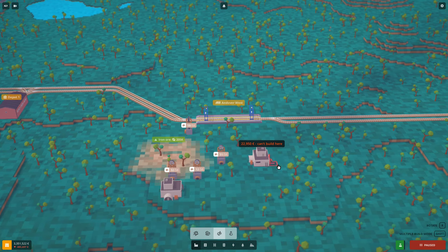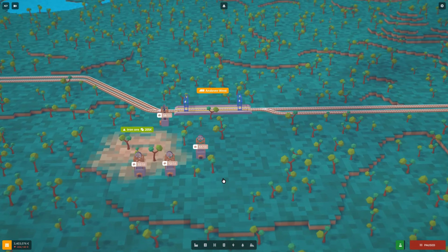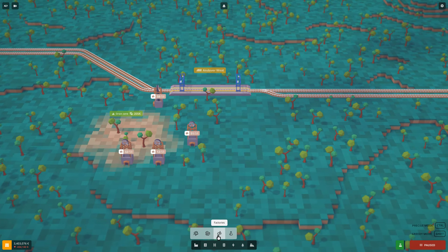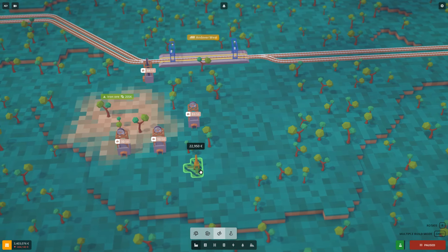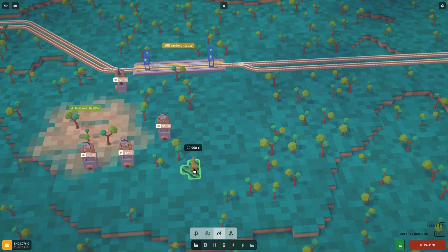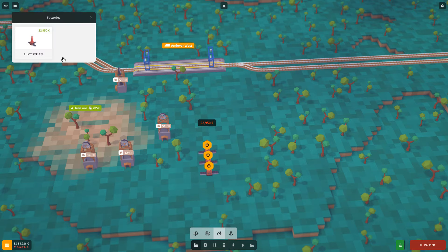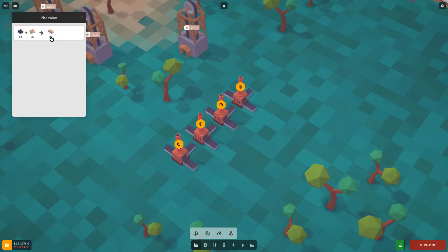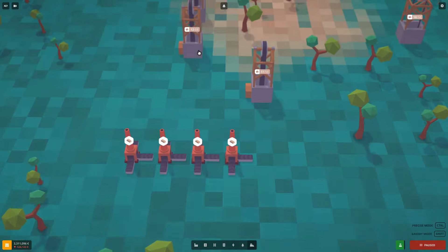Now we can build a factory. I'll remove the labs I don't need anymore. We have three mines here with lots of resources. Let's find a good place for the smelters — I'll place down four of them here. You can see there's a question mark, so click it and pick a recipe. You'll get more recipes as you unlock more things through research.